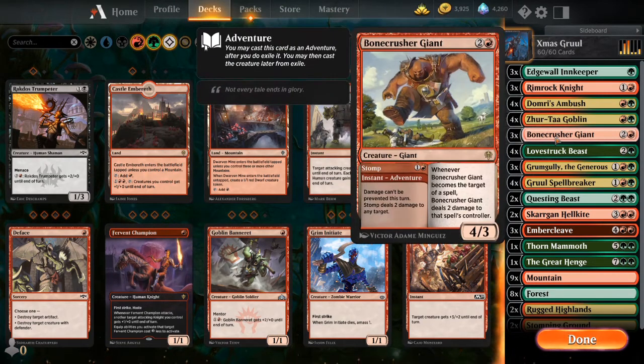Up next, Bonecrusher Giant - a two-sided card. The creature side is a 4-3 and the ability doesn't trigger that often. But the instant part works kind of like a 2-cost Shock, which is nice. It does help us get rid of some of the smaller creatures that would block out a Rimrock Knight. So I do use the Bonecrusher Giant a little bit, but basically we're just getting a 4-3 creature here that also lets us draw cards off the Innkeeper.